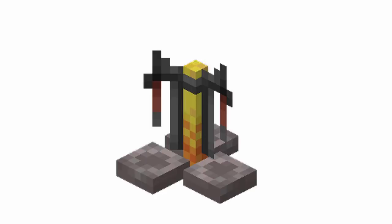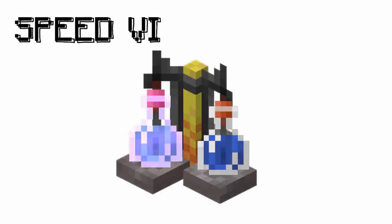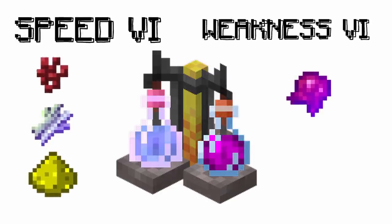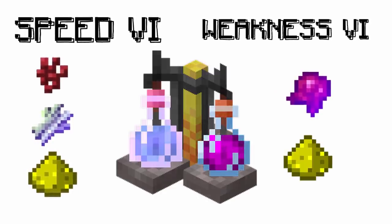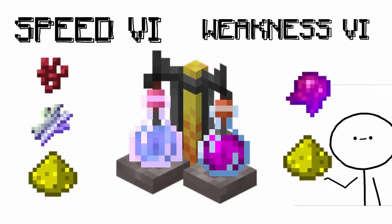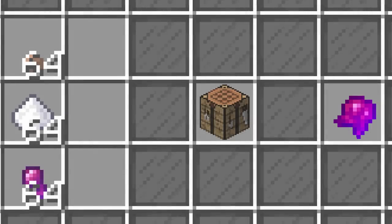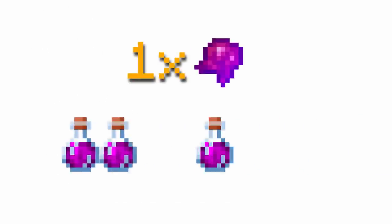Let me explain. When it comes to leveling up Alchemy skill, there are two potions worth considering. Speed 6 made with Netherworld, Enchanted Sugarcane and Glowstone. Weakness 6 made with Enchanted Fermented Spider Eye and Glowstone. By the way, Glowstone is to just increase NPC sell price. One Enchanted Fermented Spider Eye costs about 48k to craft, at least when I was crafting them. With one eye you can make three potions.